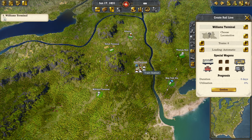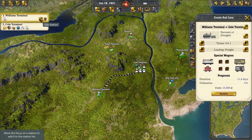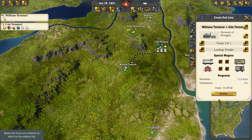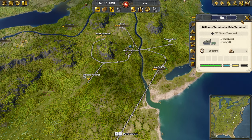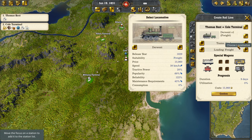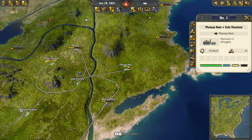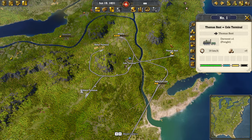So we're going to do the same thing from William Terminal with the freight — again, number of wagons minimum one. And then the same from Thomas Rest with one minimum wagon. Now the intake has been set.